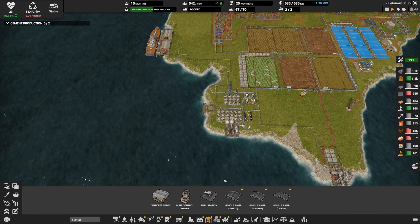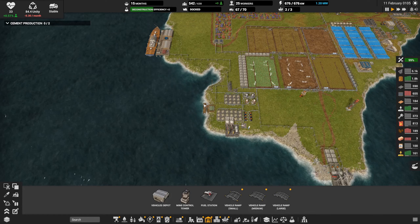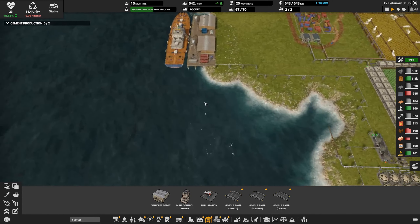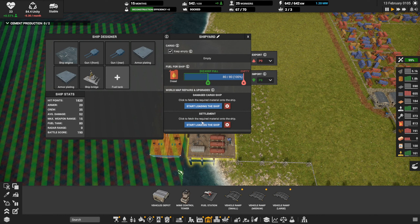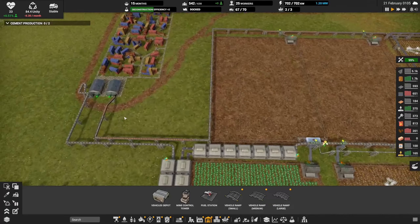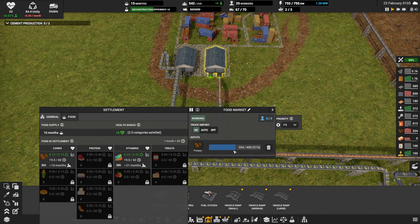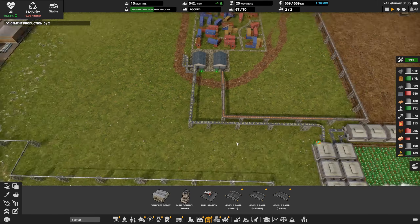Where is our ship? Is it hanging out somewhere? No, there it is. Damaged cargo ship — I forgot all about it, didn't even know we had a third one out there that we found. Let's do the settlement friendliness initiative here. We get the ship loaded up — potatoes. Check it out — happy about that.